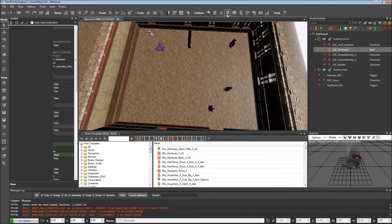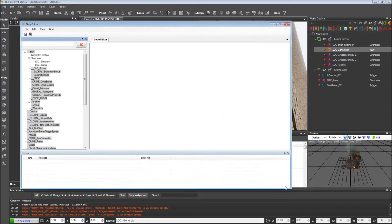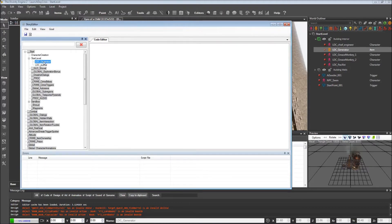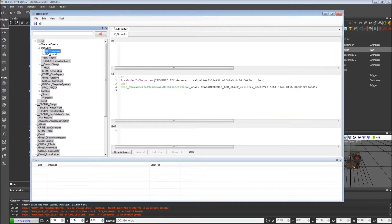We'll close that and bring up the story editor. Our code was over here under our start level, and a good place to put this would be under the LDC generator goal. We'll open this up. You can see this is where we created our encounter scripting. If the character picked up the generator, we were looking for this item-added-to-character event for the LDC generator.